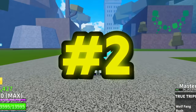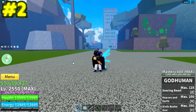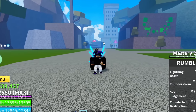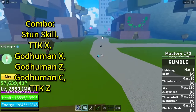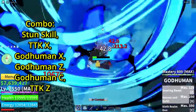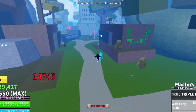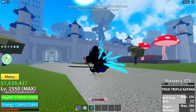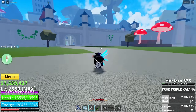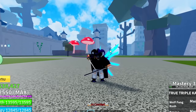We're on to the second best combo now. The stuff you'll need for this is God Human, Rumble, and TTK. You don't even need Rumble specifically - you just need a stun skill, any stun skill will do. So basically just start off with your stun skill here. Do this - got him in X, Z, Z, and Z. TTK, let me tell you, TTK is super good. We're gonna see how well it performs. Let's go try this out in PvP.